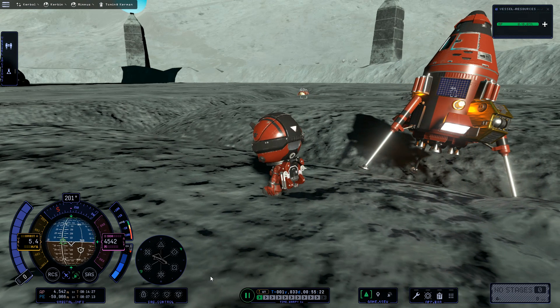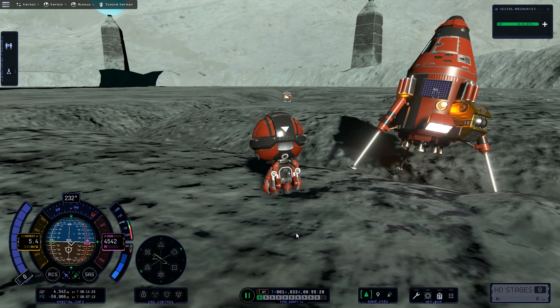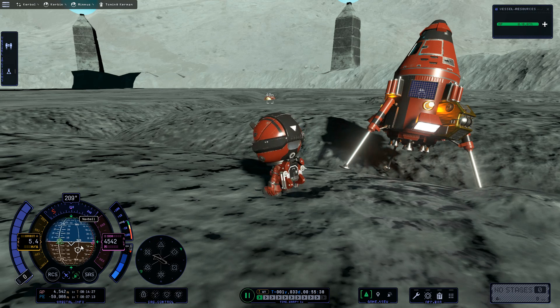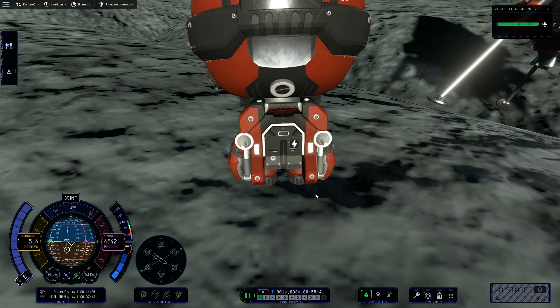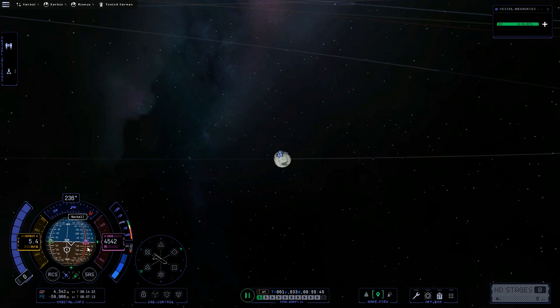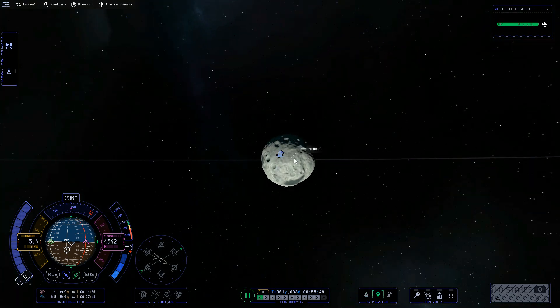There it is. I can put the Kerbal going more or less in the same line. Right there is my target icon. You can see it pretty much on the 315-degree heading. The heading indicator up here doesn't quite match — I'm not sure what's going on with that — but my direction to Kerbin right now is pretty much 315 degrees.